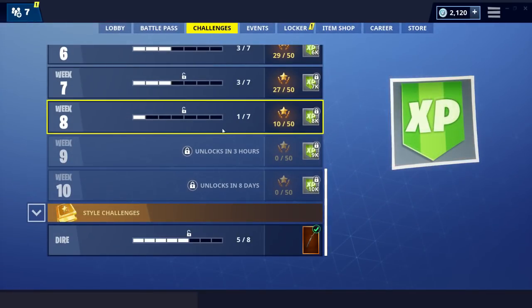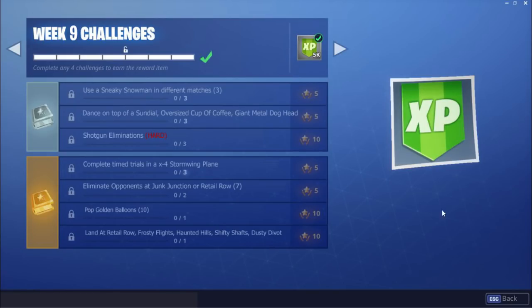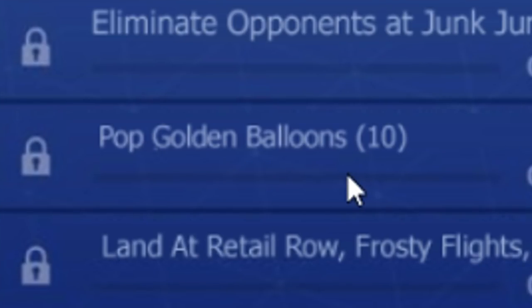As you can see we have the challenges for week 9 unlocking in just over 3 hours. But as always, the challenges were leaked prior to the release. So over here we have all the challenges for week 9 and the one I'm gonna show you first is the locations for Pop Golden Balloons, 0 out of 10.